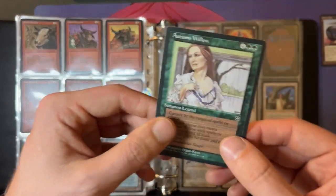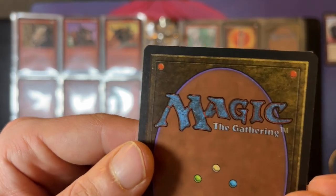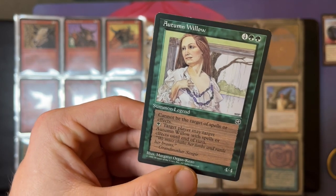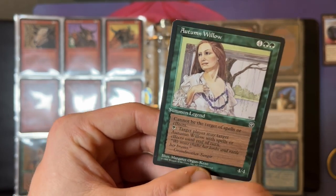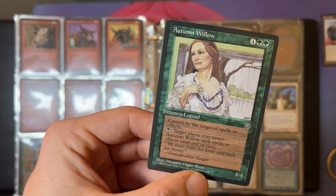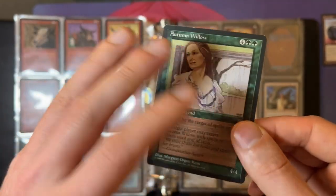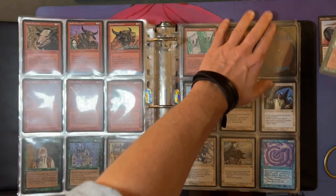This card is pretty beat up, but my goal was not to get the mintiest freshest set — it was just to get all the cards. It's an Autumn Willow. The cool thing about Autumn Willow was that it cannot be the target of spells or effects, which was super rare. Then you could pay one green and a target player may target Autumn Willow — so you can pay a green and enchant it, and it's protected. One of the problems with enchant creatures was that when you'd put them on a creature, if they killed the creature, they basically had an easy two-for-one. But with Autumn Willow, you could enchant it and it was protected because your opponent couldn't destroy it with a Swords to Plowshares or direct damage.